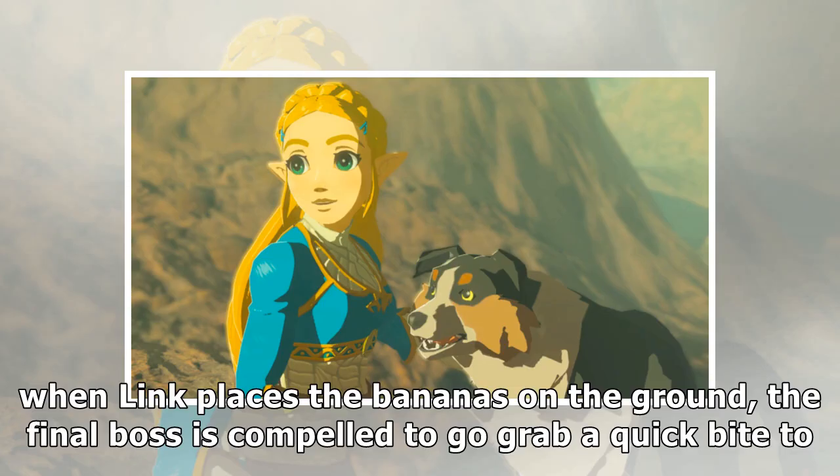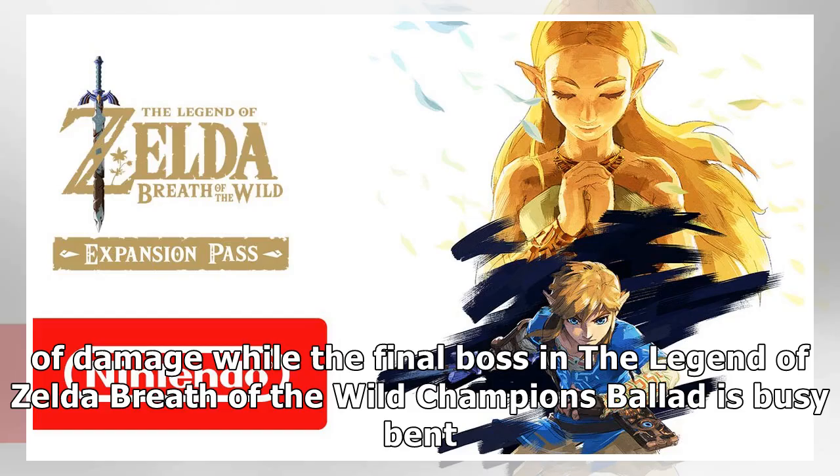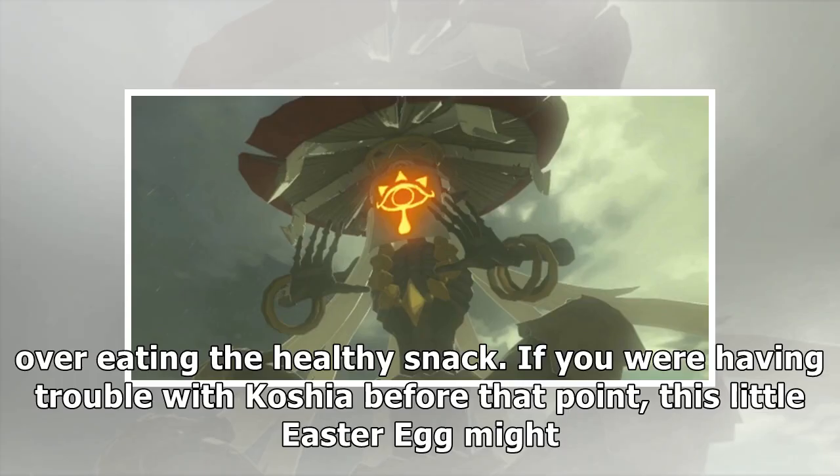So at the very start of the fight, when Link places the bananas on the ground, the final boss is compelled to go grab a quick bite to eat. Little does he know that it opens up the perfect opportunity for Link to get in a massive amount of damage while the final boss in The Legend of Zelda Breath of the Wild Champion's Ballad is busy bent over eating the healthy snack.